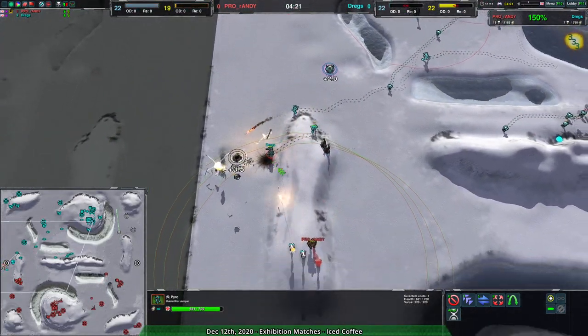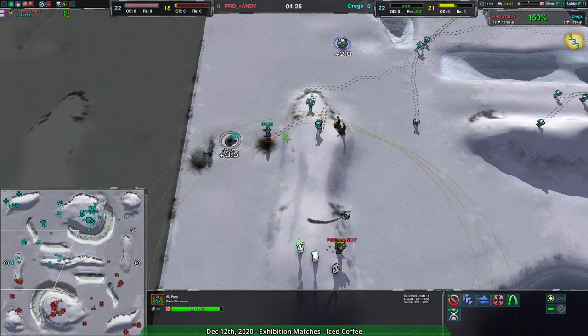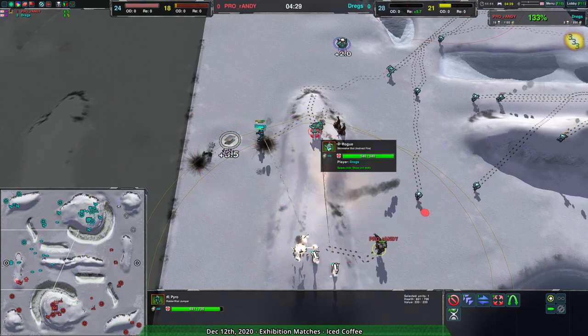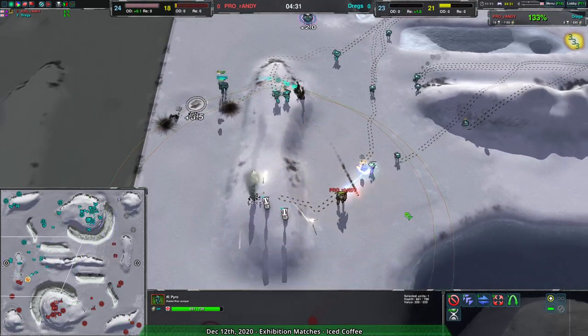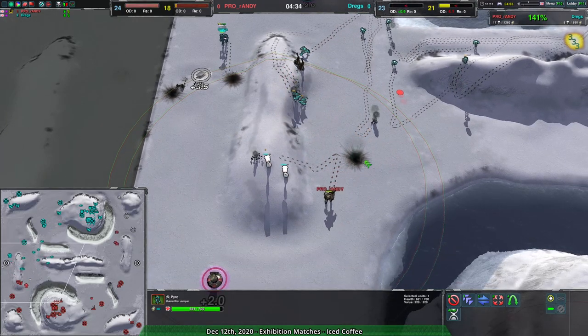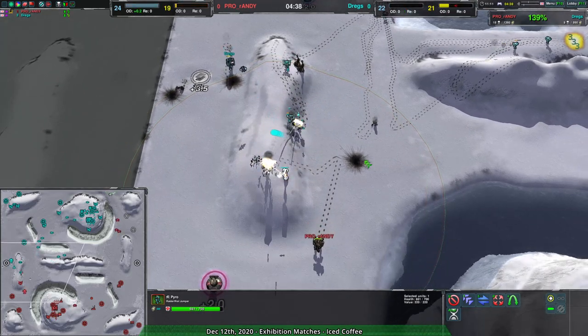Honestly it comes down to who can secure the reclaim, and Randy is looking to secure that reclaim. At the same time though, Randy losing the western side of the map is a big blow. So Dregs getting that reclaim and setting up the metal extractor — once they do that it is going to be kind of hard to hold. At the same time Randy's commander is basically forced to cede the western side of the map.